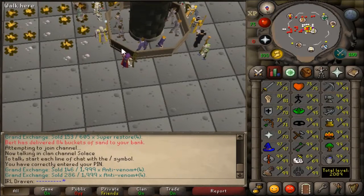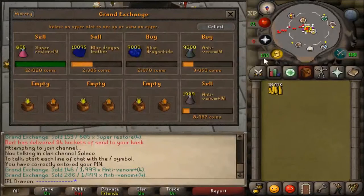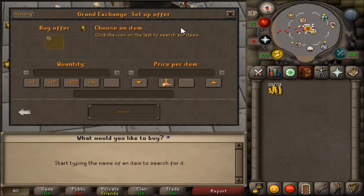To calculate GP per XP, it's helpful to have a notepad open and a calculator for quick calculations. Let's start with super energy as an example.